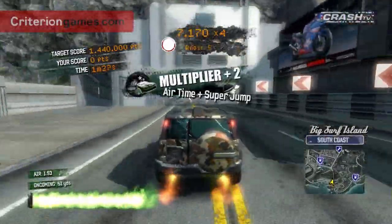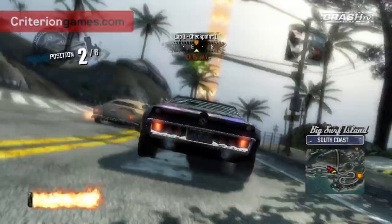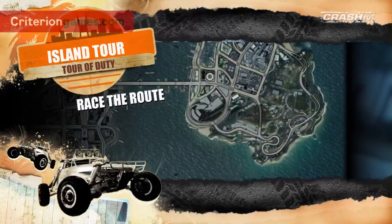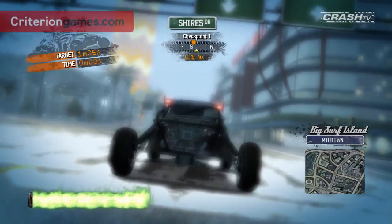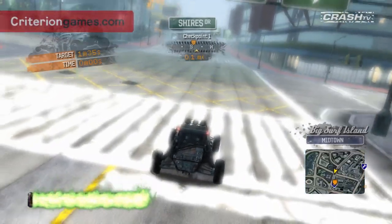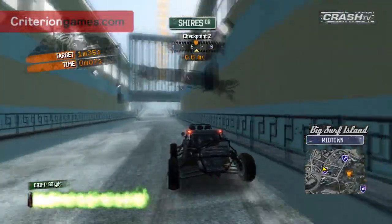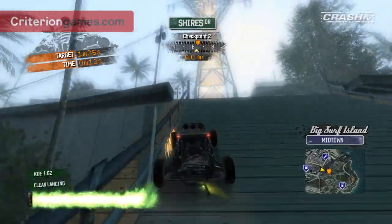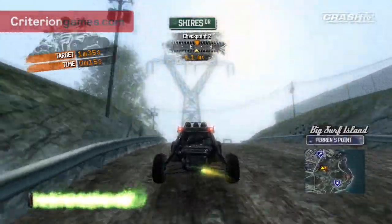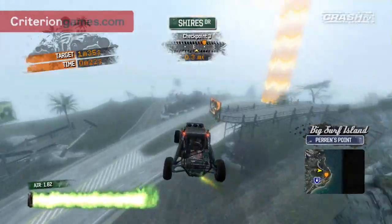There are 15 new events on Big Surf Island. We've got stunt runs, marked man, a burning route, road rages, races, and an all new event type — the Island Tour. The island is such a different, incredible place to drive, we wanted to offer a new experience. It's not just racing on the road; it's about going off road, mega jumps and shortcuts. The Island Tour takes you around all of these things in a crazy checkpoint race around the island, showing you incredible places and taking you to crazy heights and through back streets you may never find otherwise.